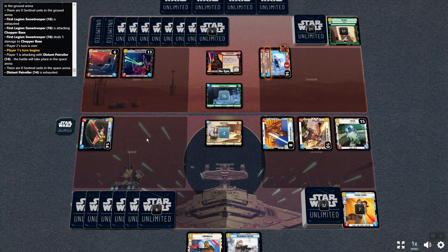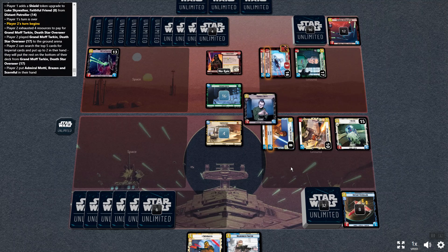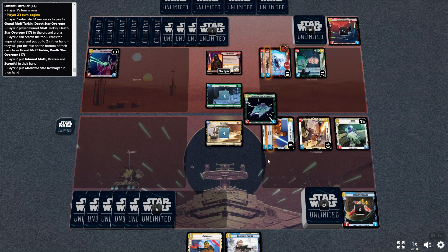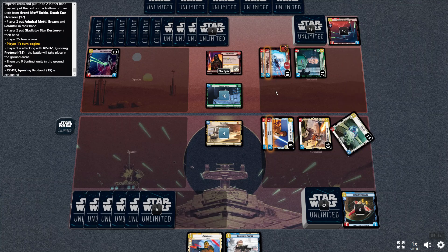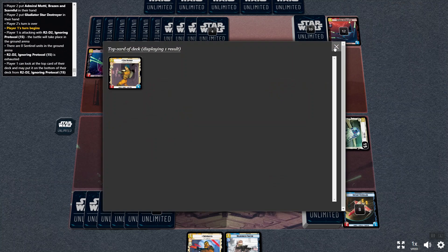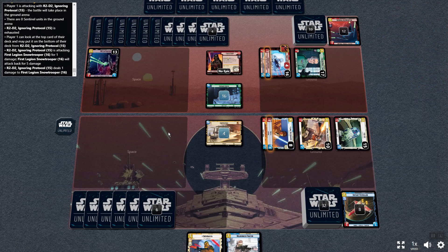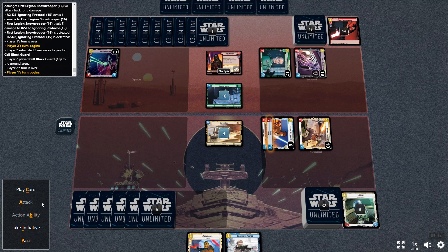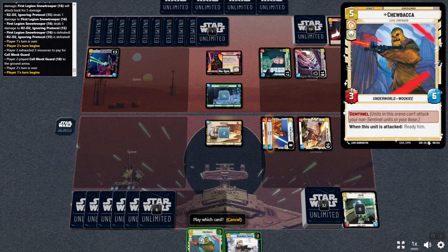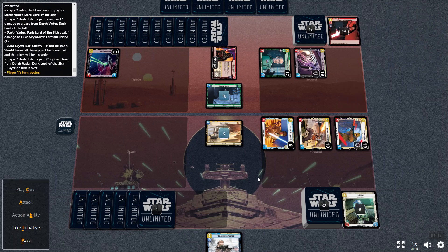I could do this and give Luke a shield, but I wish I could do it to R2. Moff Tarkin using his ability to grab other units. We'll attack with R2D2 onto this guy — trading. I'll look at Ezra — yes, I am going to put him on the bottom, hopefully something better comes out. They have one resource with four cards in their hand, so I am going to play a card. Strip Luke's shield with his ability, then take initiative — and that leaves me at one. I'm pretty sure I'm losing this game.